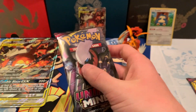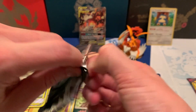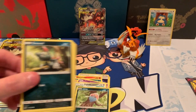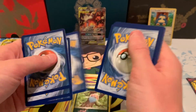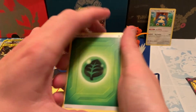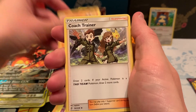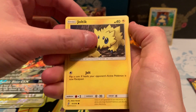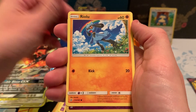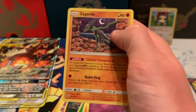Getting into Unified Minds here. I think the only card we've pulled out of this set is the Mew and Mewtwo Ultra Rare. So anything from this set would be great. There's the code card. Starting off with a Leaf Energy, a Belugamite, Heracross, Coach Trainer, Sneasel, Bounsweet, Joltik, Salandit, Riolu, a Reverse Holo Mareanie, and a Zygarde Non-Holo Rare.